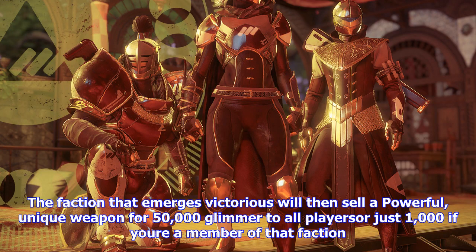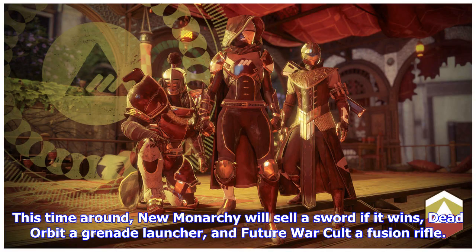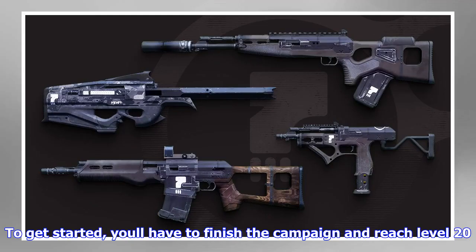The other aspect of this is competition. Each faction's members work to unlock the most rewards over the course of the event. The faction that emerges victorious will then sell a powerful, unique weapon for 50,000 glimmer to all players, or just 1,000 if you're a member of that faction.